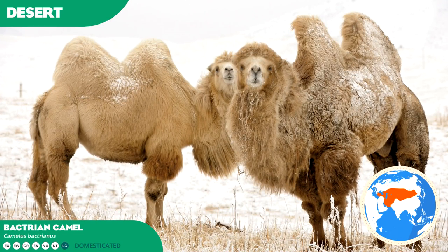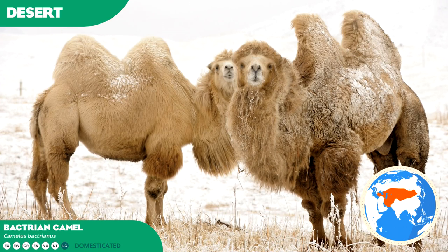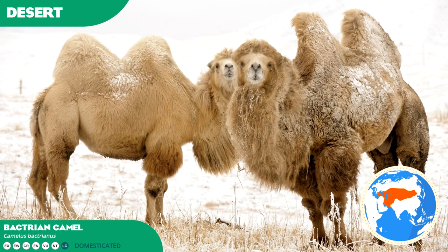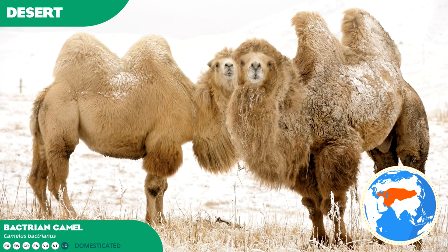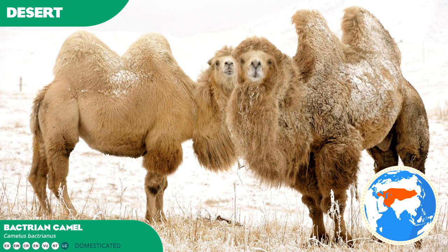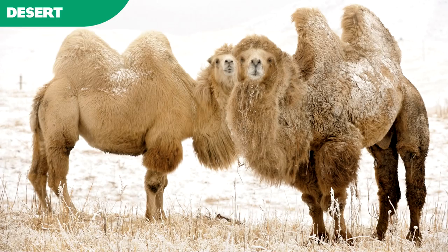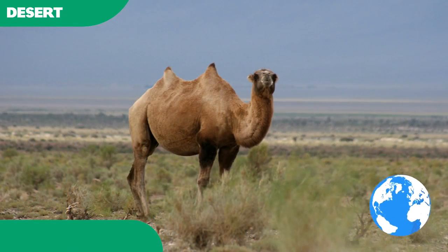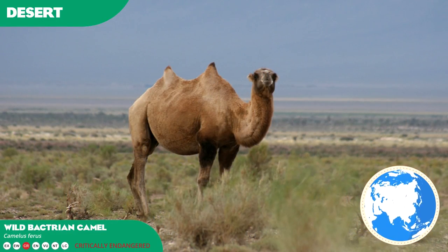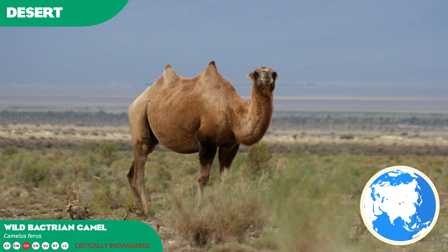The Bactrian camel is noted for its resilience to both cold and hot climates, ability to traverse a multitude of terrain types, and performance as a beast of burden. The camel is coloured orangish-brown, developing a shaggy thick winter fur coat that is shed for a sleeker coat in the warmer months. As a result of its domestication, it is not considered for conservation and can be readily found in many zoos.